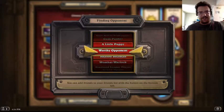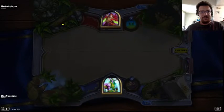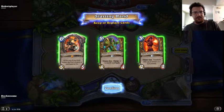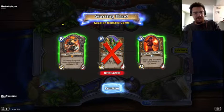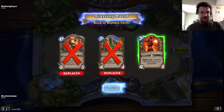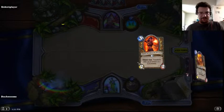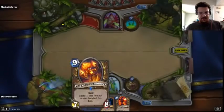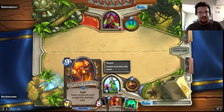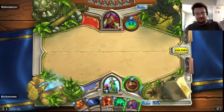Who's our next worthy opponent? A Rogue. It is super tempting to keep Emperor Thaurissan, but I think turn six is too slow against a Rogue. If I have to wait till turn six to make a big play, we'll probably be out of luck. Druid of the Flame did some good work for us last time, so we'll hang on to her. Volcanic Lumberer — the more I think about it, the more I think I'm just going to have to cut that card. Nine is just too much.